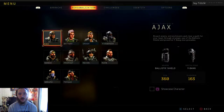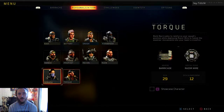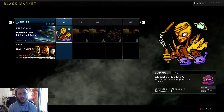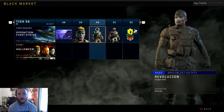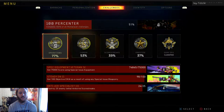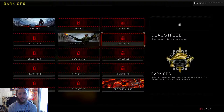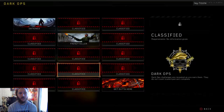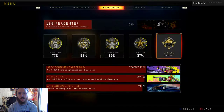We're gonna scroll through our specialists real quick. I forgot to show you the tier — we're at tier 38 on the black market pass. We got some cool stuff from the reserves, some really cool stuff. Here are the challenges: 51% on the 100-percenter, 77% operations, 53% career, 39% score streaks, 37% prestige. No dark ops — we still have three total. I think we got one last prestige from doing the free-for-all. We actually might have gotten one this prestige too, so we actually did get a dark ops.